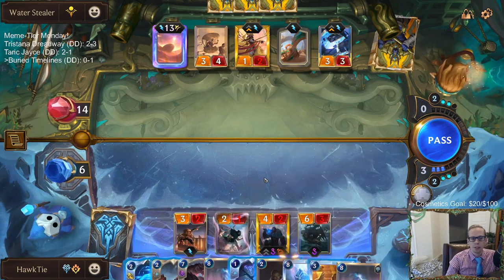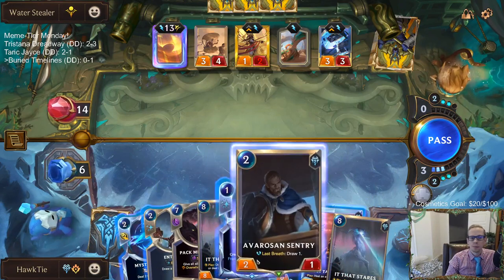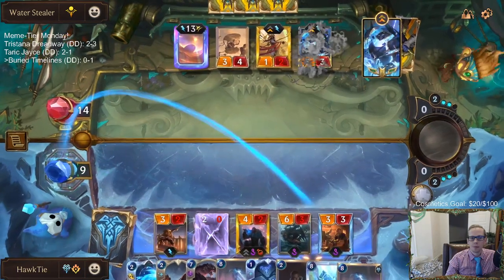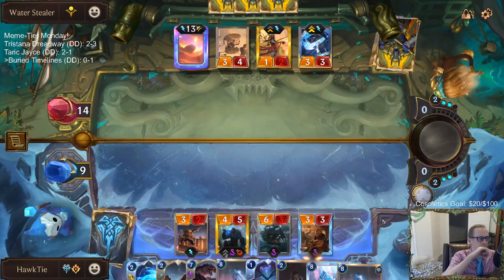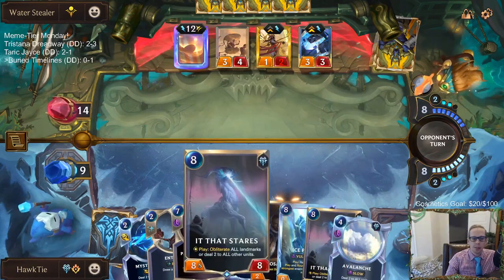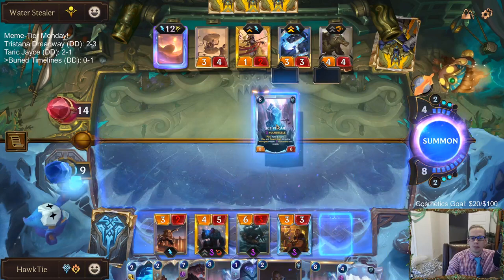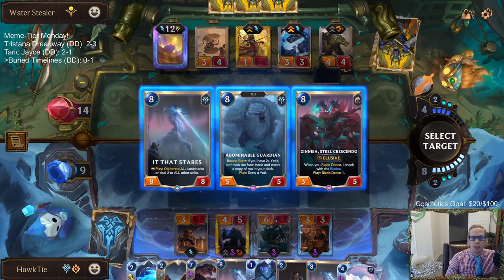So now if I play Tavern Keeper we kill the Elusive. This is where we need our Buried in Ice - we don't have it, but this would be a perfect time for the Buried in Ice combo. We can turn it into an 8-8 It That Stares. We don't get any ability there so I guess the 8-8 is just the best thing to transform it into.